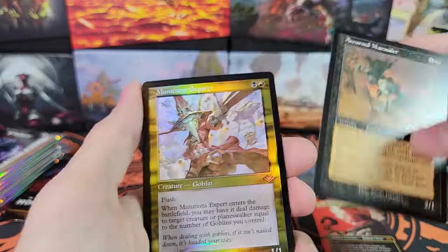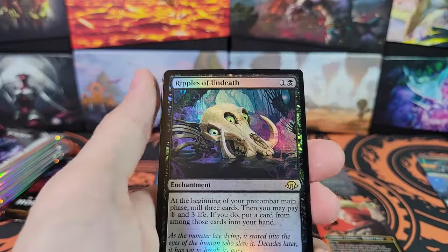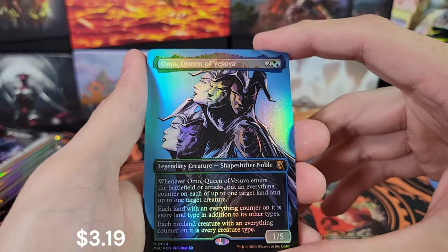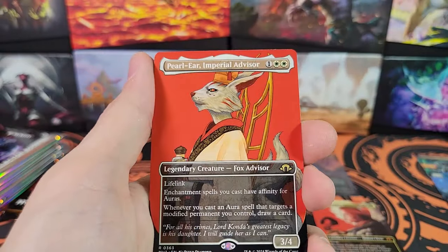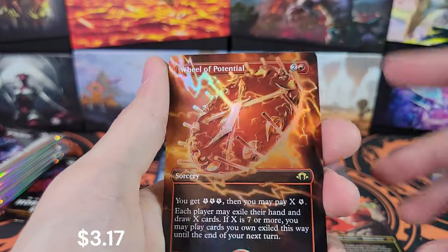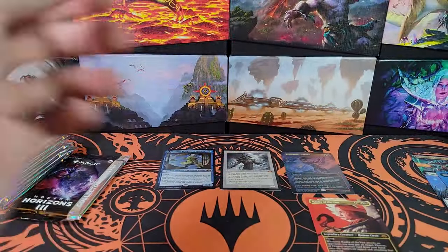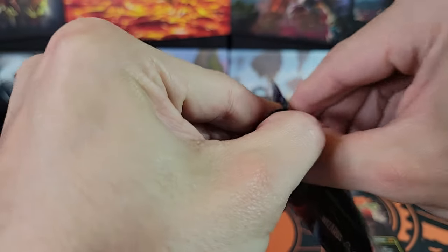What do we got for the Common and Uncommon? Ripples of Undeath. Omo — that is a mythic for Commander. Pearl Ear. We've got Flare of Cultivation and Wheel of Potential. I went from zero to two Wheel of Potential — borderless. That one's a break also.